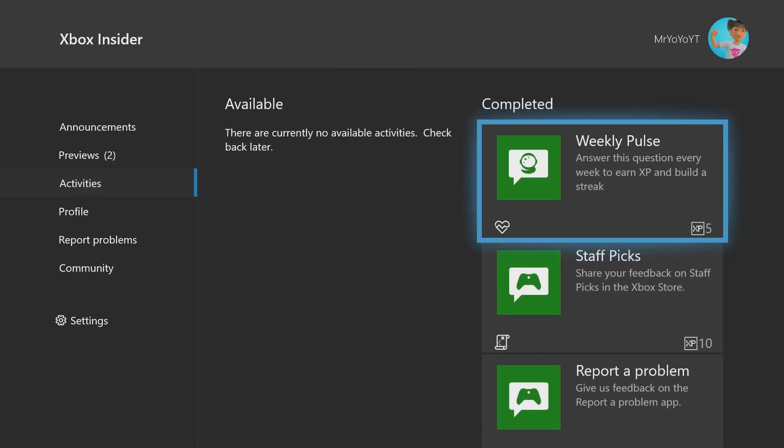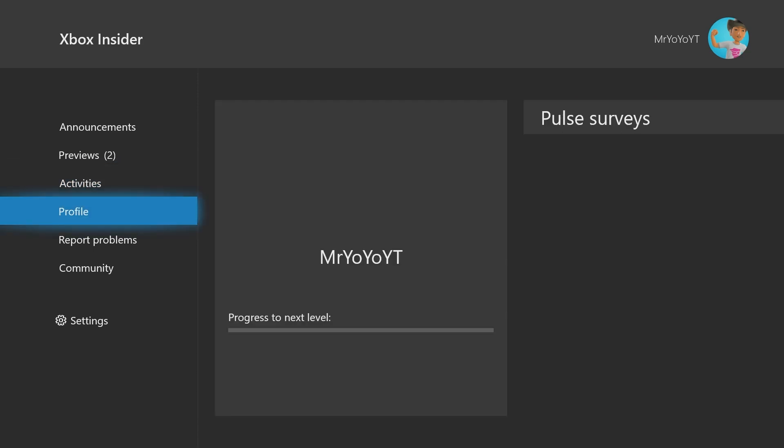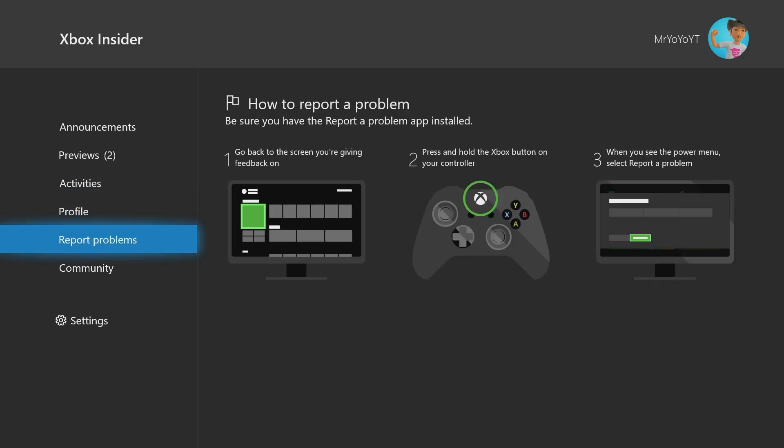You also have the Report a Problem option in activities, which all helps Xbox run smoother. Then there's your Profile tab — I'm currently Level 9, I've been in the program for one year and two months, and I have a 29-week active pulse streak. In the bottom right, you can see the number of quests completed, surveys completed, and reports filed.